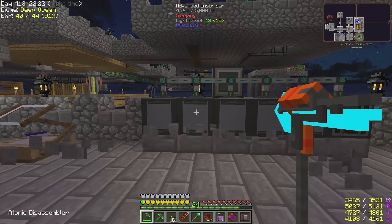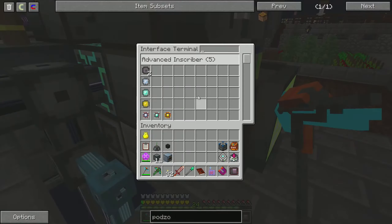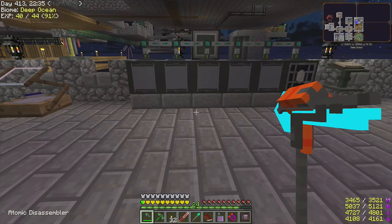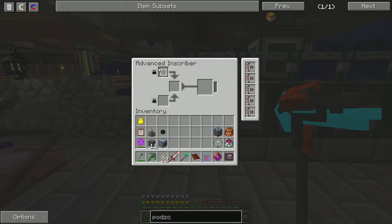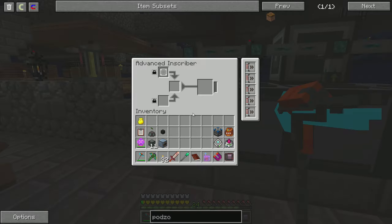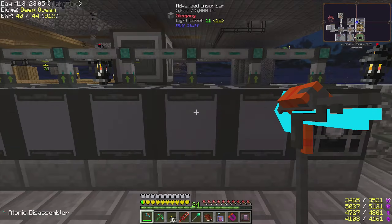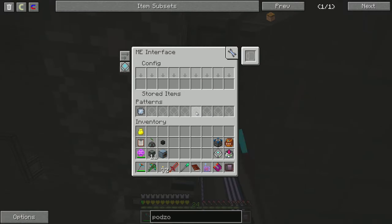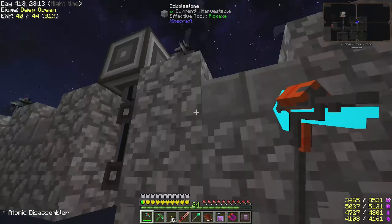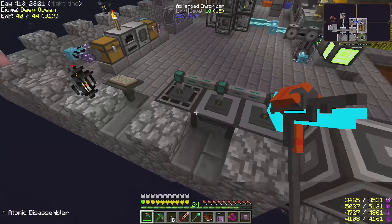I upgraded our crafting system a little bit - added more recipes, added all speed upgrades, and a bunch more patterns as well for certain things. I also automated those processor crafting things here and the crystal chambers. It's pretty easy with these advanced inscribers from AE2 - you can keep items locked in here with whole stacks. Basically each of these is taking care of one specific processor. They have interfaces at the bottom with the recipe inside, so they export into the machine when needed and pull it out at the top.